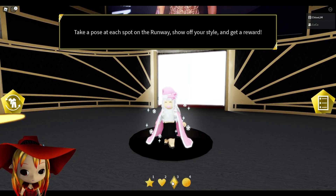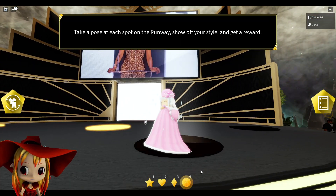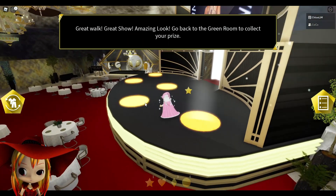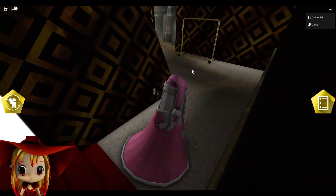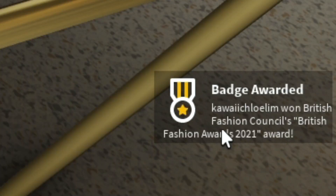You do a little pose, then another little funny pose, then another. You just do it for all five of them, then go over here — they call this the green room — and you get the badge.